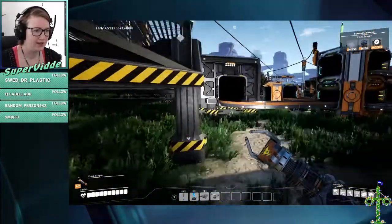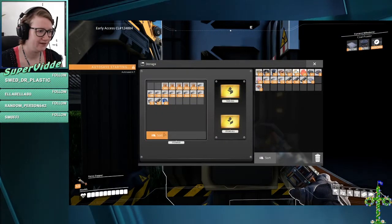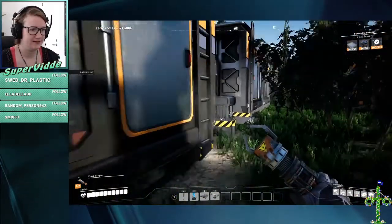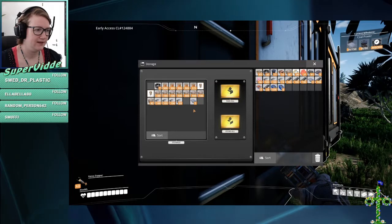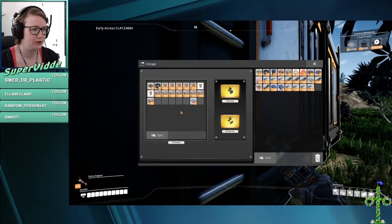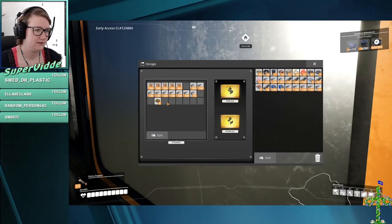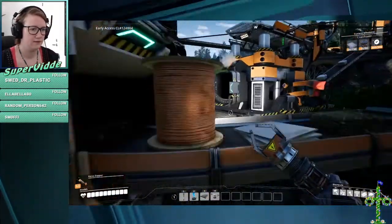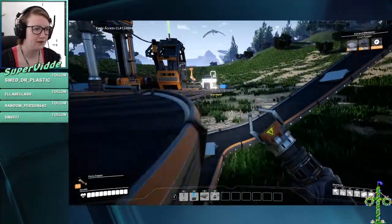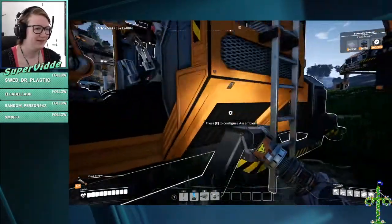Now, production-wise, how are we doing? Three — okay that's not fantastic. What was it that it needed? I think probably plates and screws and probably rods. Plates — yep. I'm producing an awful lot of copper wire, I should probably stop that.